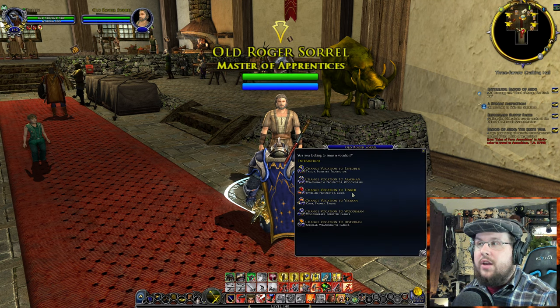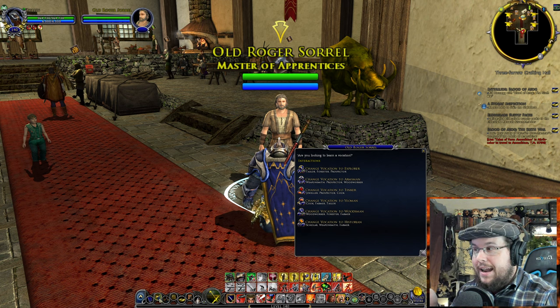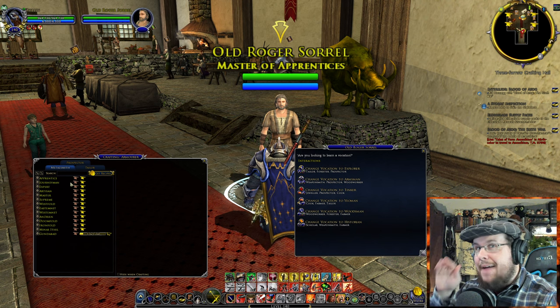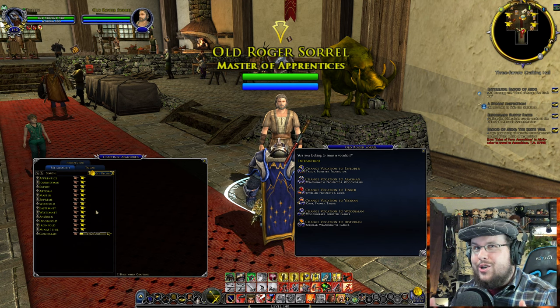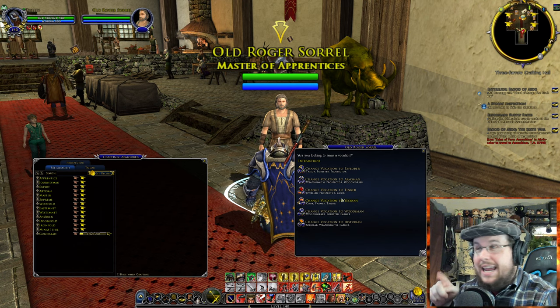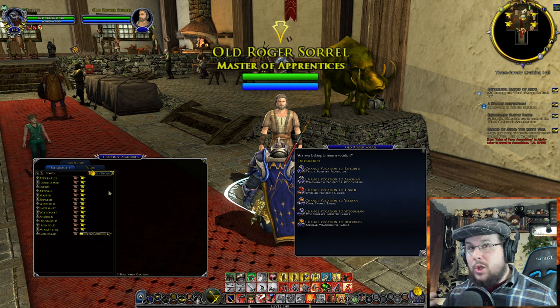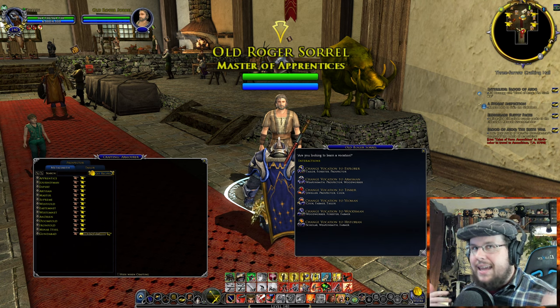When you click on him you've got your different options. You can click on this and respec. Warning — if you already have your levels in a profession, I have a whole guide video on how to level up your crafting. If you click a new one, it will replace that and erase all your work on that character. Remember, you can have multiple characters doing multiple things. My Guardian is my Armorsmith — he does that.